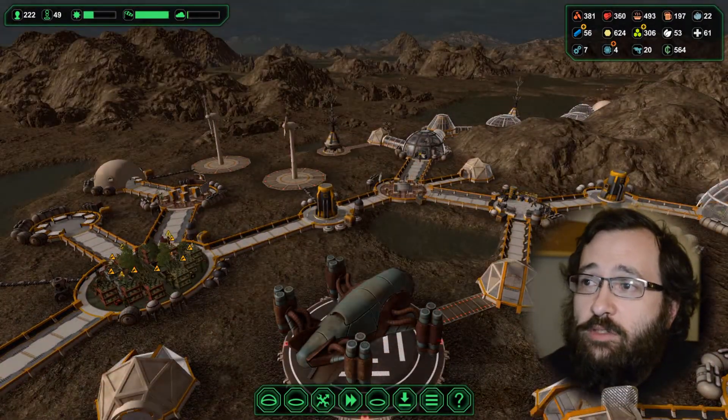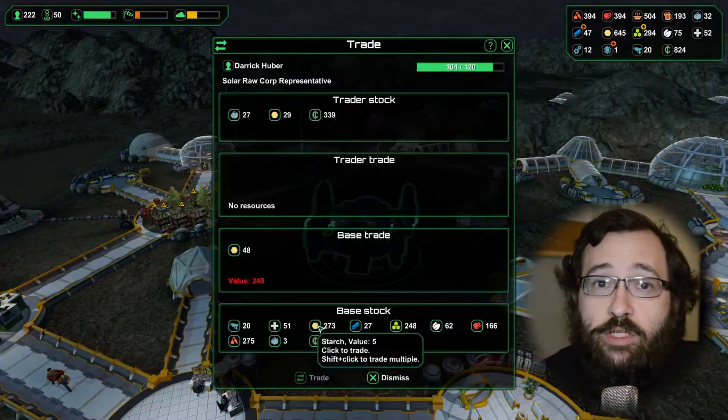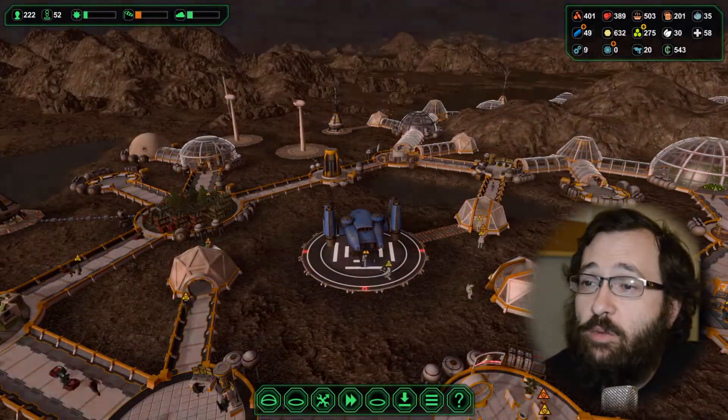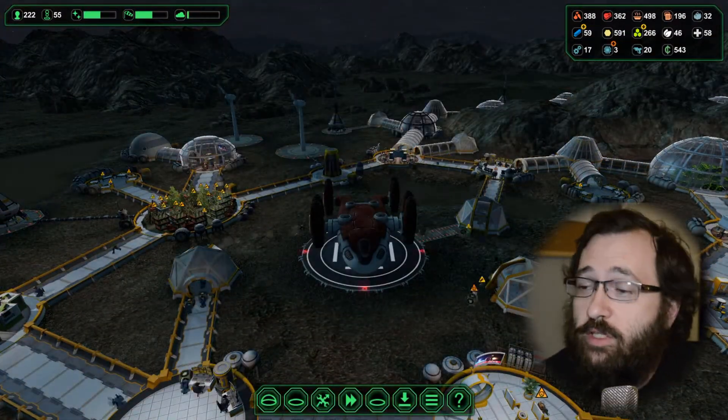We are definitely getting to the point now where we are producing a lot of medicinal plants so that we can trade those in for the coins that we need, and the coins that we need will get us the robots that we need so that way we can reinvest in everything — mostly ourselves.